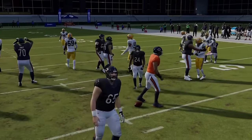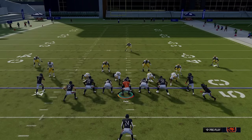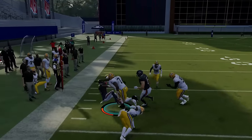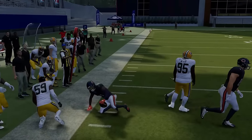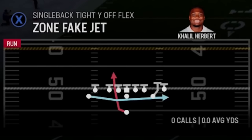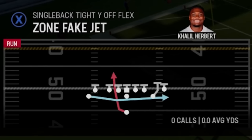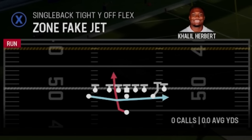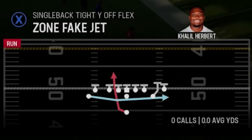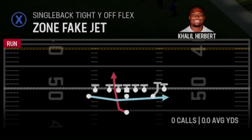The only thing that's really going to stop this is cover two with hard flats, as they'll cut off these outside runs. If your opponent starts chasing the jet motion or over-pursuing, you could always hit them with the fake jet. But that's not really going to work against the computer — it really only works if the user starts following the motion prematurely, which opens up the middle of the field.